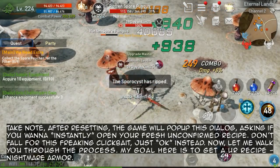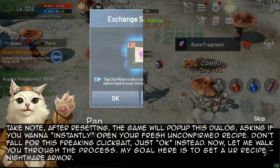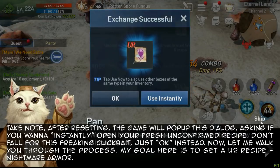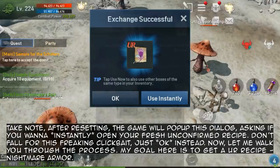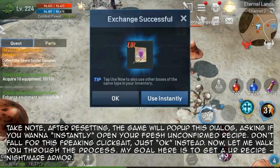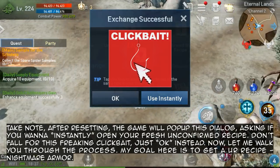Take note: after resetting, the game will pop up a dialogue asking if you want to instantly open your fresh unconfirmed recipe. Don't fall for this clickbait — just click okay instead.